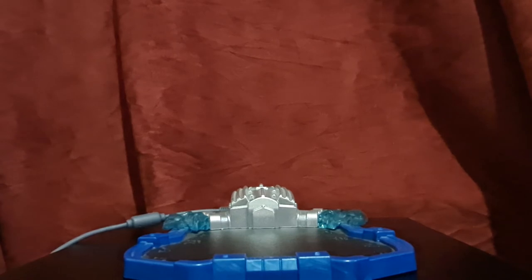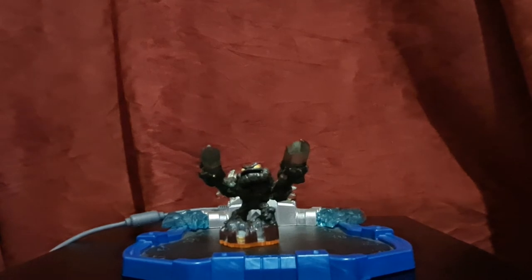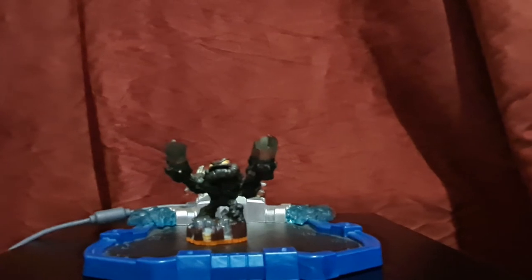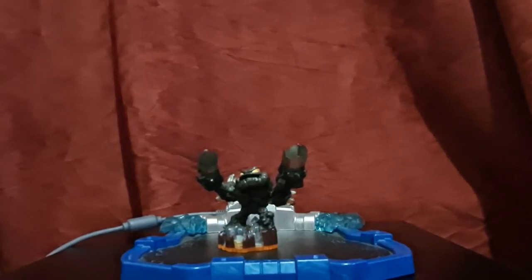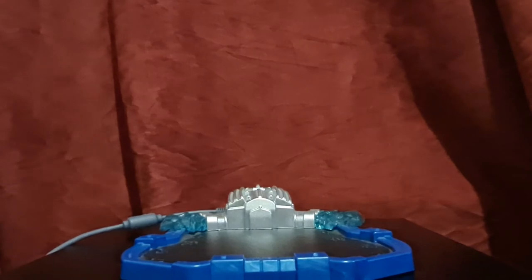Now we move on to the light cores. We have four light cores. We have Light Core Prison Break — this portal's not connected to anything so they're not going to glow, but you can tell these are light cores from their shapes. Light Core Prison Break is actually my second favourite Skylander, closely behind someone who will be mentioned in a minute.